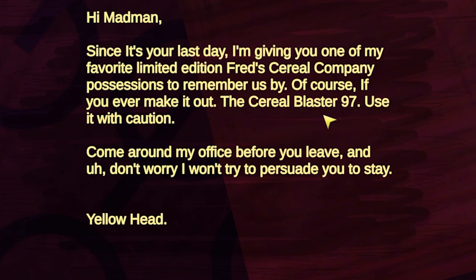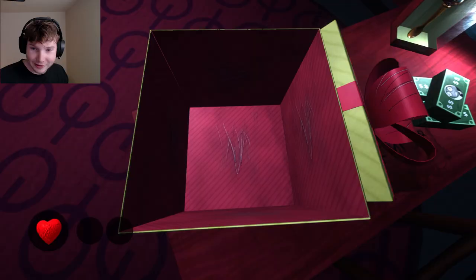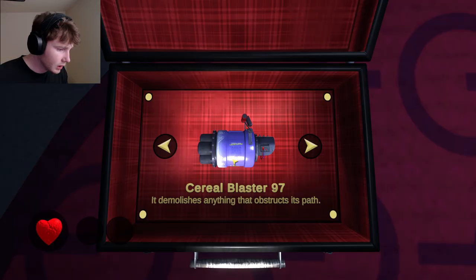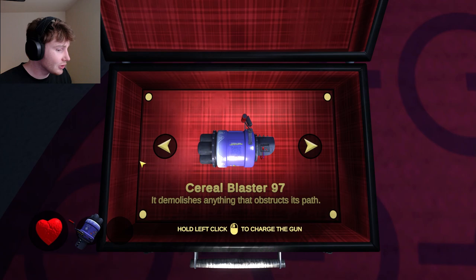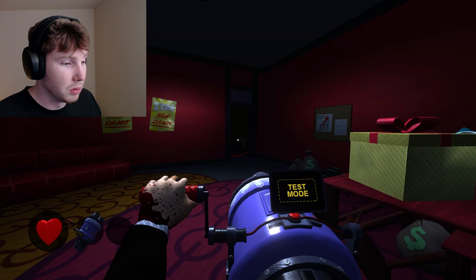Of course, if you ever make it out — the Cereal Blaster 97, use it with caution. Come around my office when you leave. Yellow head, is this my gun? The Cereal Blaster 97 — it demolishes anything that obstructs my path. Sounds good to me! Hold left click to charge the gun, release to shoot — this is test mode.